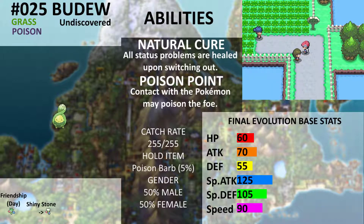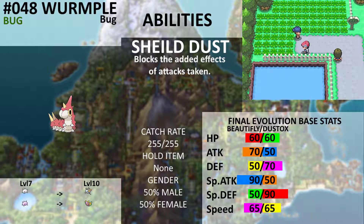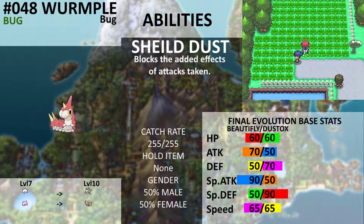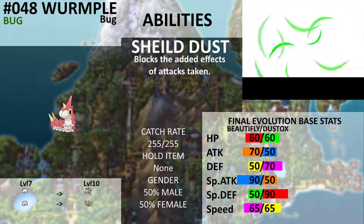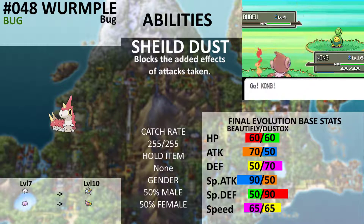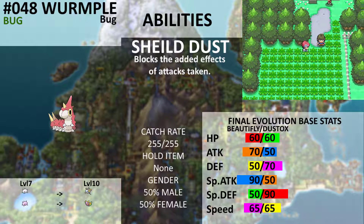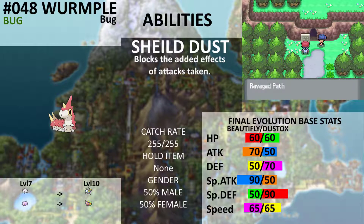The other Pokémon you can catch here is Wurmple. Since the evolution is kind of interesting — it can evolve into Cascoon or Silcoon and it's completely random. Here's the long explanation: the value of its upper two bytes in its personality value are added together, then divided by 10. If the remainder is less than or equal to 4, it evolves into Silcoon. If the remainder is greater than 4, it evolves into Cascoon.